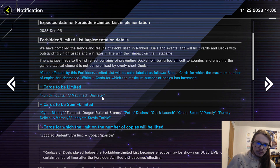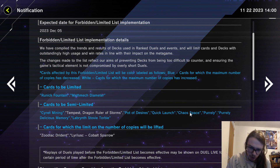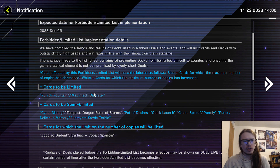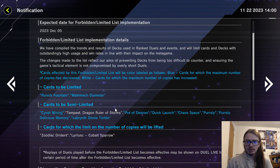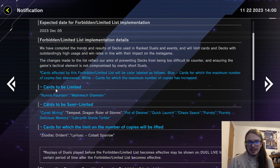Here is the new ban list. Notably, Runic Fountain and Mathmech Diameter are limited, and there are quite a few semi-limits: Cyanite Mining, Pot of Desires, Quick Launch, Chaos Space, Pearly, Pearly Delicious Memory, and Stoviktorby are all semi-limited. What does this actually mean? First of all — nothing. Nothing changes. These limitations are basically cosmetic, except for Runic Fountain going to one.